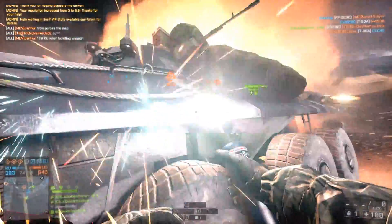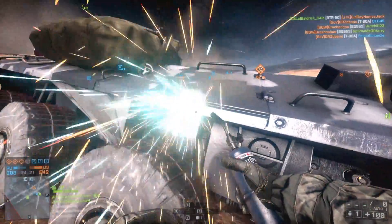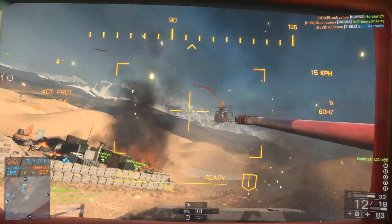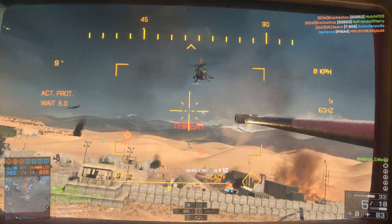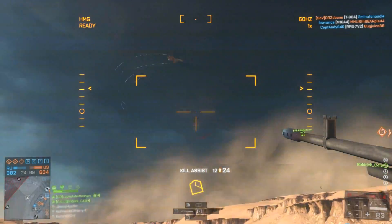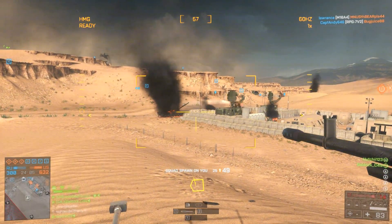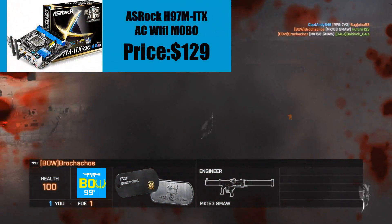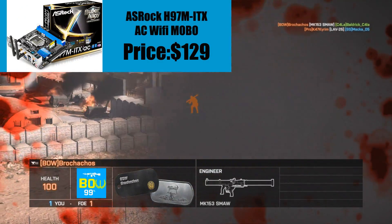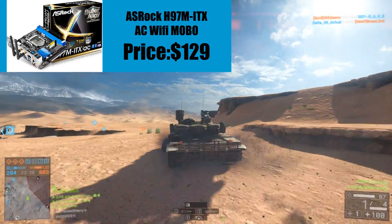One of the most important parts is the motherboard. I've used this one in a lot of my mini-ITX builds because it's an awesome value board. I've picked the ASRock H97M-ITX/AC Mini-ITX motherboard. It comes with AC Wi-Fi built in and supports the latest processors. It'll be inside the case so you won't see it anyway.